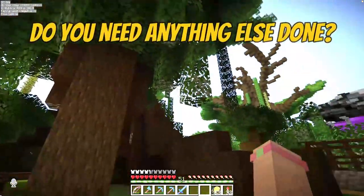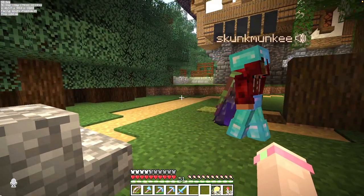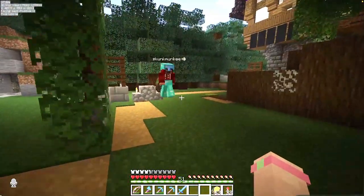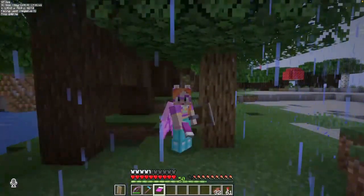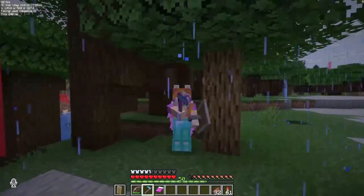Do you need anything else done here? This is a huge project. I've got a massive building that I haven't even started designing for the front of this thing. So yeah, there's a bit of work to do. Basically, you see all these trees — they need to be denuded of their leaves with the hoe.